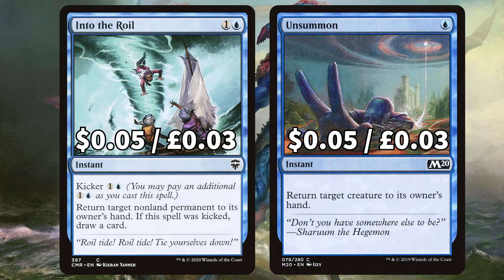For some more creature returners we have Into the Roil to return target non-land permanent to its owner's hand and also drawing a card if it was kicked, and Unsummon for some more creature returning action.